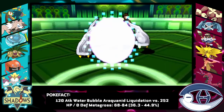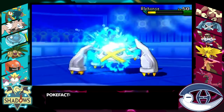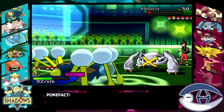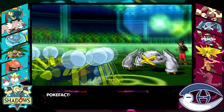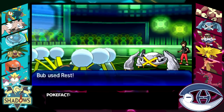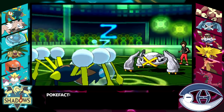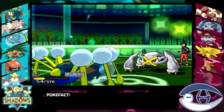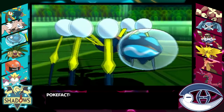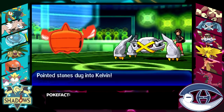He surprises me with Reflect, which means my Araquanid is not going to be able to KO him now. But if that Liquidation damage had been there earlier, he would have already been KO'd from the Flamethrower — that was a very good bring on his part. My Araquanid does have enough HP to stay in. Unfortunately he gets an attack boost from Meteor Mash, so if he keeps doing that I'll be forced out eventually. But because I get up my Rest and get back to full HP, I would have stayed in if he hadn't gotten the attack boost — but because he did, now's my chance to swap out.